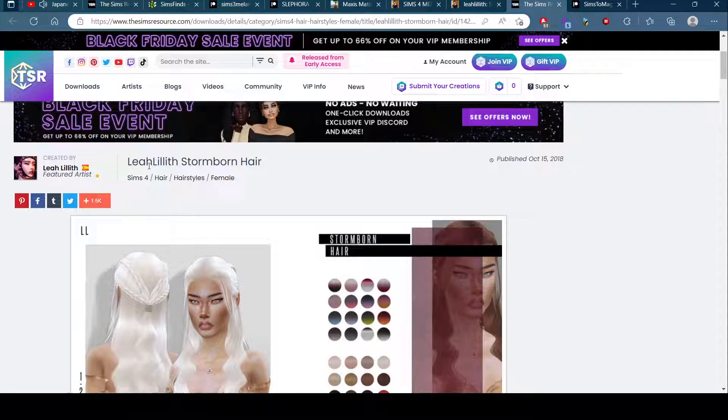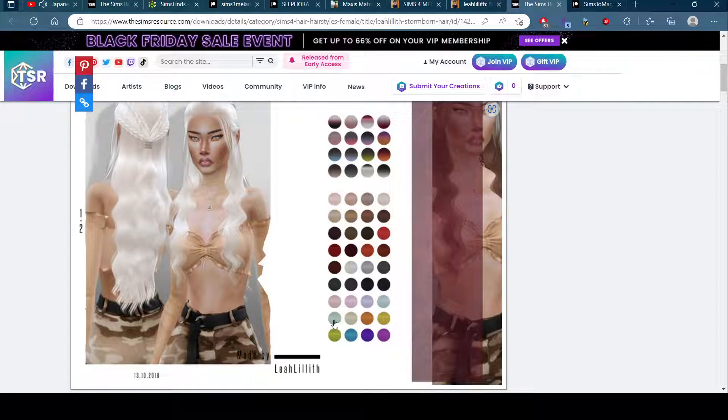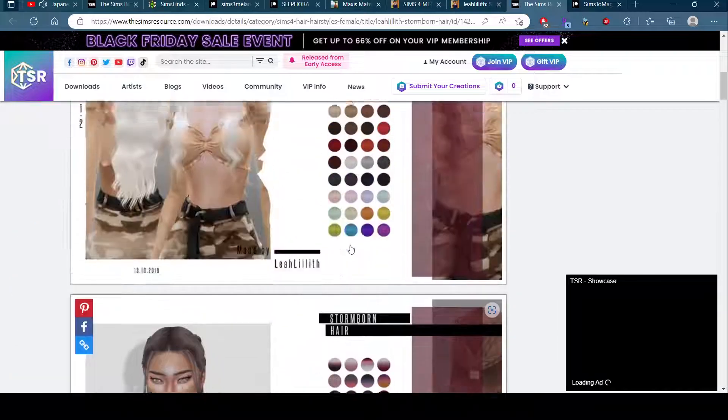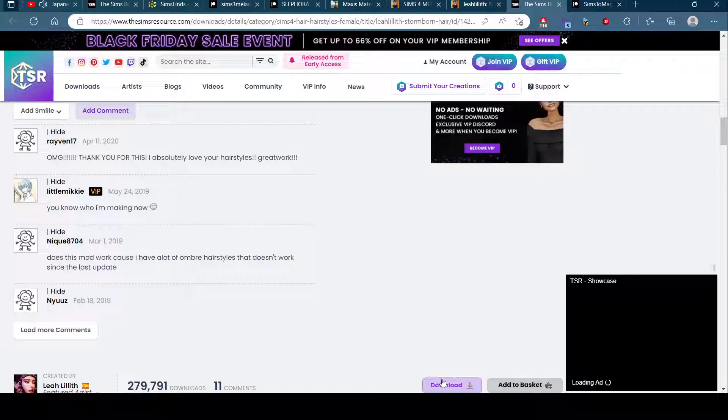Lelia Lilith is one of my favorite hair creators on Sims 4 and this is exactly something I would be looking for just in general. My Kalashtar has like platinum blonde hair like that, but also there's like a seafoam green color that I could use for my sea elf if I wanted to. It's pretty great. Let's download.